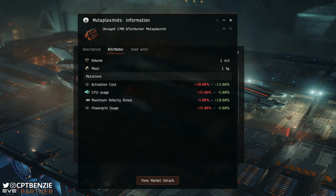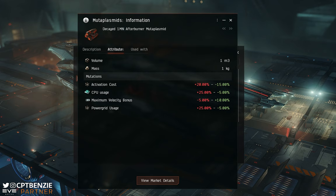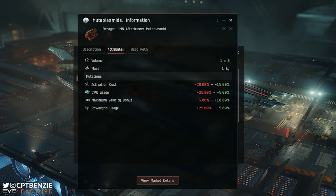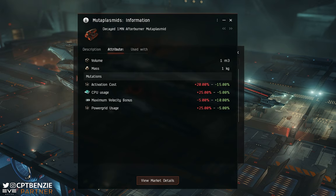All of these are completely random. You might get nothing but four bad rolls, four good rolls, or a mix. For example, you might get an increased activation cost but a much larger maximum velocity bonus of plus 10%. If you're fitting that onto a ship that already has good capacitor, the increased velocity bonus is really the only thing you care about. Same with CPU and power grid — if those go negative but you can still fit the module and get a massive velocity increase, who cares?